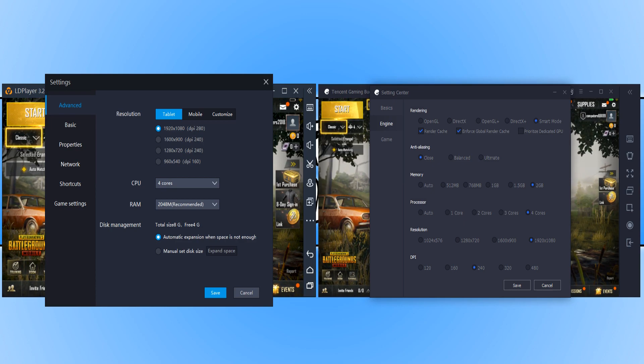On the left hand side on LD Player, we have 1920x1080 and we are running DPI at 280. On the right hand side with Tencent Gaming Buddy, we are running at 1920x1080, but we have only got the DPI on 240.